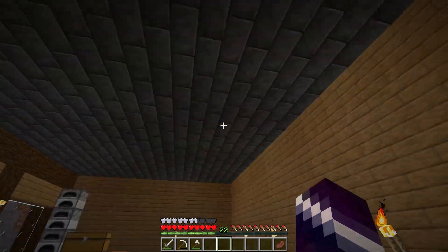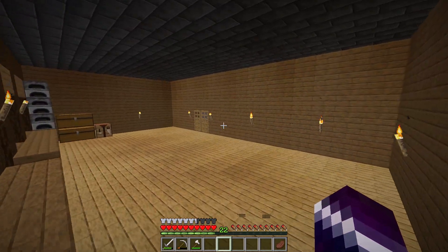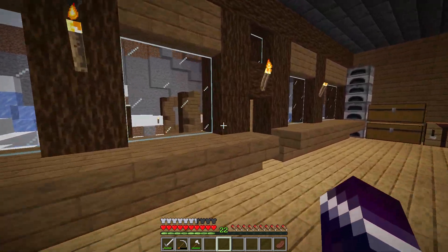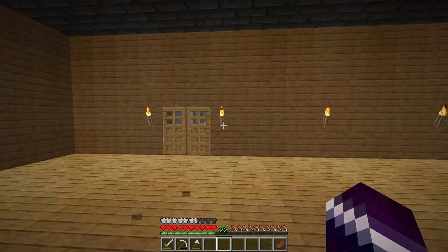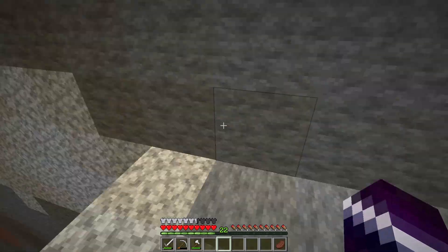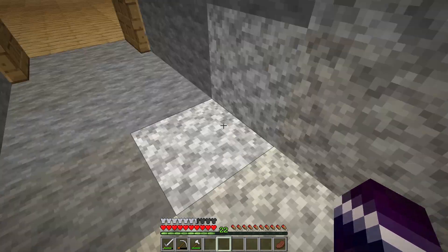First of all, the least interesting thing: my house. I built it a little bit further, and as you can see, the base is here. There is a house — it's not complete yet, there aren't even rooms yet, but the base is here. We also got some doors that go straight to the mine. We still have to explore the MFS geode, but that's something that will come later.